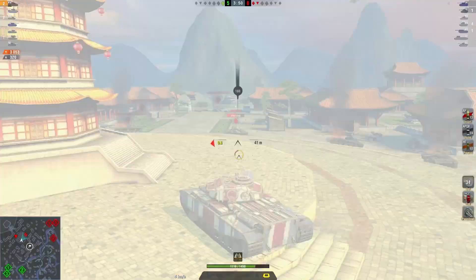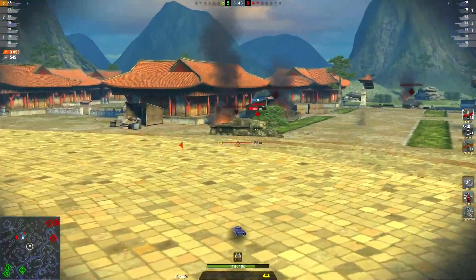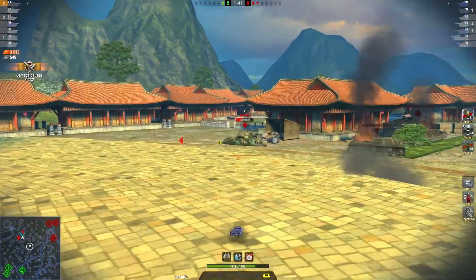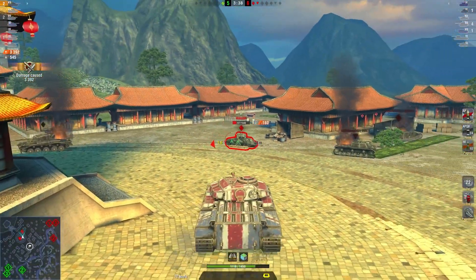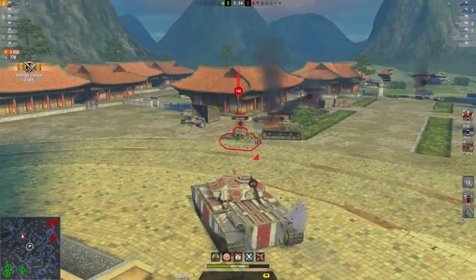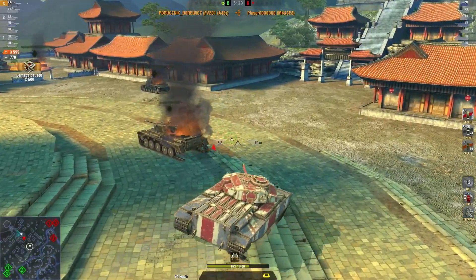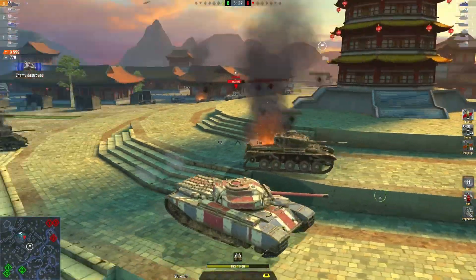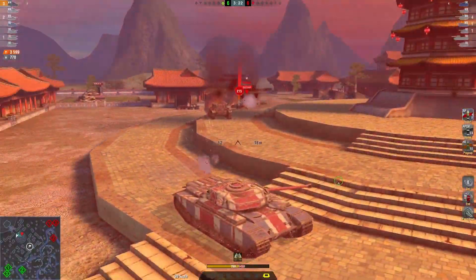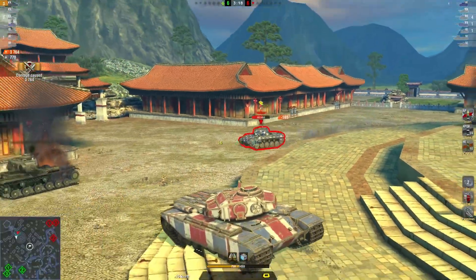Some other things to consider: it has an alpha of 160, the caliber is 76.2mm, and the shell velocity is quite low at 884 meters per second. The aim time is absolutely fantastic at 1.42 seconds, with 8 degrees of gun depression — so you can see here the shots are just going through. The credit coefficient is 150, which is not too bad.